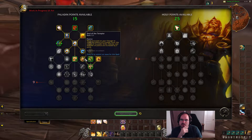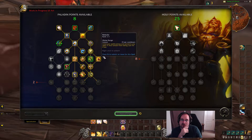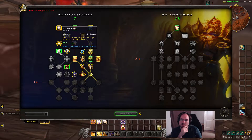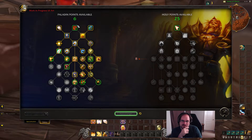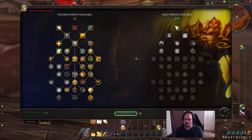We're not going to spend too much time on the class tree. I don't think there are really any changes I want to make here because we are pretty damage-focused. We may pick up Cleanse Toxins instead of Blessing of Freedom, just to keep with the healing theme. We'll put our last point there. This is going to be our class tree — it's pretty much been the same for all three Paladin specializations, and I'm pretty okay with that. If we were going into healing, we would end up on that side of the tree for sure, but again, leveling build.